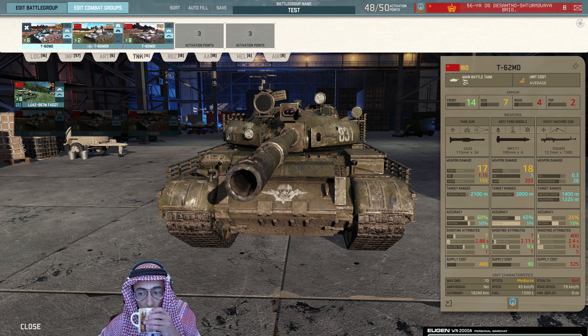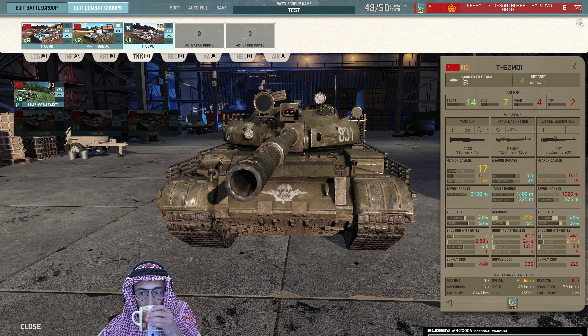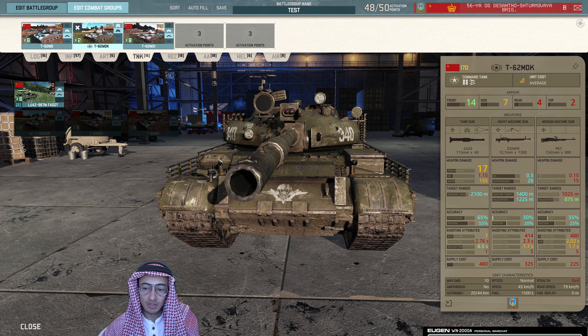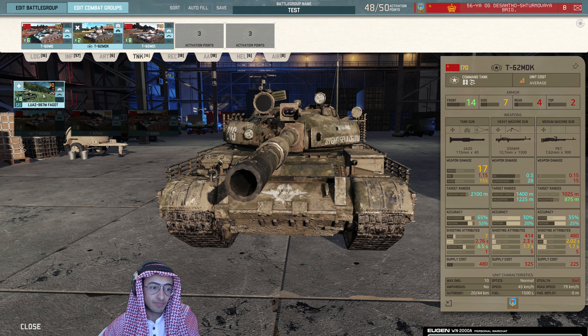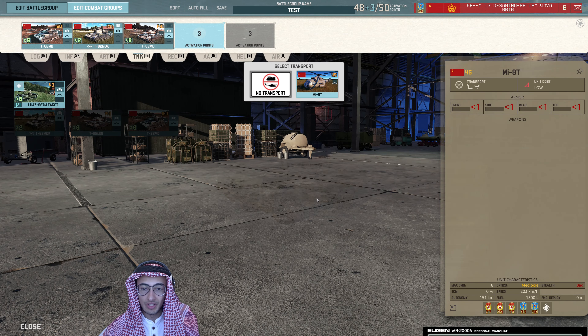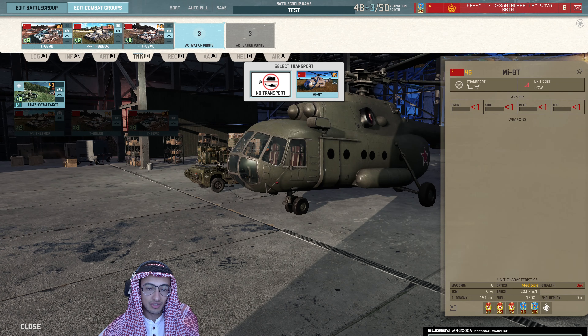Tank tab. Definitely bring the repairer one, then the regular one, and then the CV one. This thing used to be really strong because it had forward deployed, but they took that off. Now you can get it in a helicopter, and it's just not worth it at all.